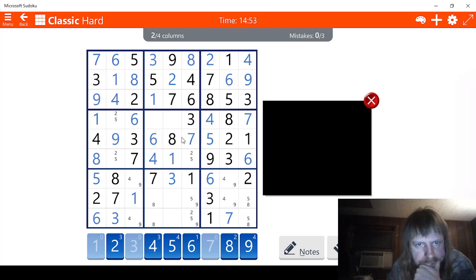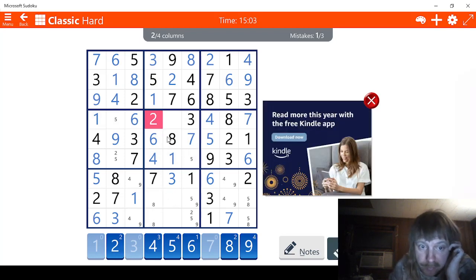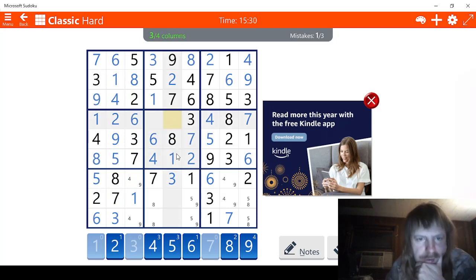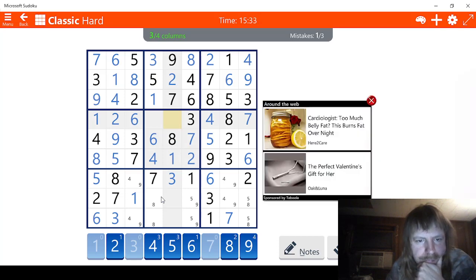Now let's see - we should be able to solve this, there's no reason in the world why we can't. There's two - well, this has to be two right here. No, it can't be. Oh man, I made a mistake. This has to be five. I think this has to be two. And this has to be five. One, two, three, four - we're missing a five - this has to be the five. Six, seven, eight - this has to be the nine.